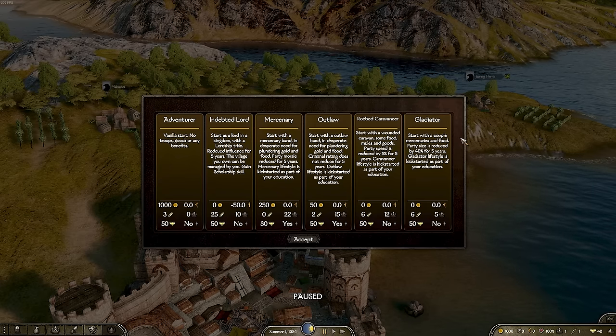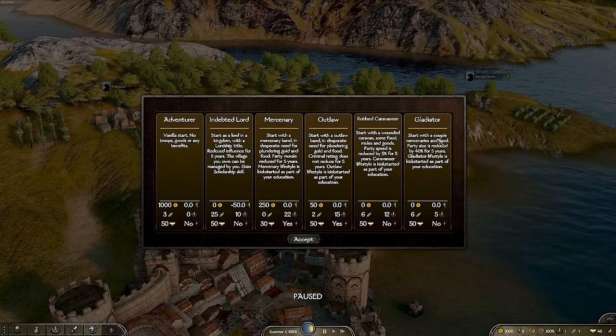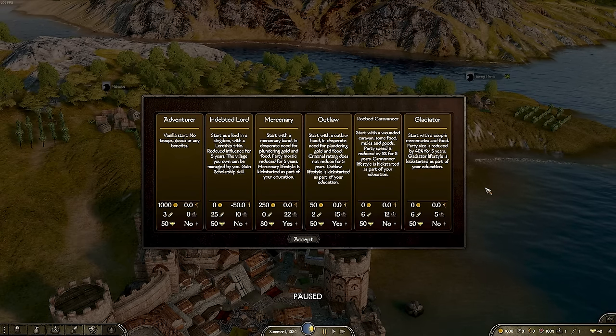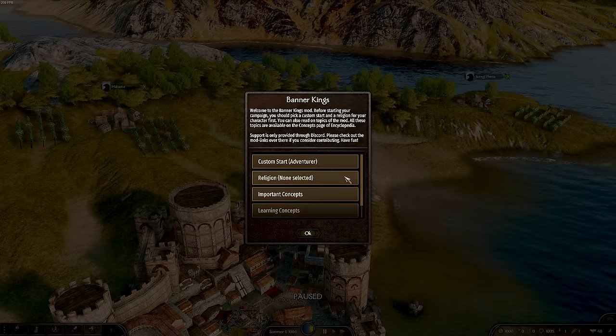Alternatively, you could play as a Gladiator — you start with mercenaries and food, but your party size is reduced by 40% for five years. However, you get the gladiator lifestyle from the very beginning, which makes for a really fun challenge: going around with an elite band of mercenaries, winning tournaments, and earning your fortune that way.